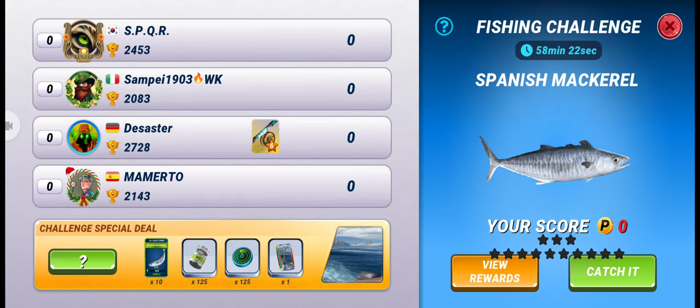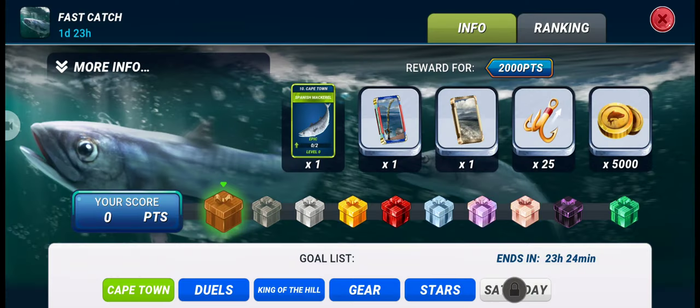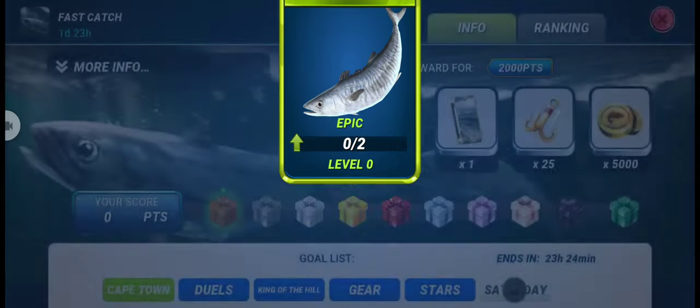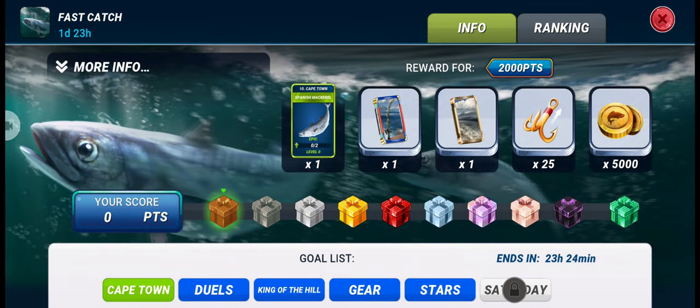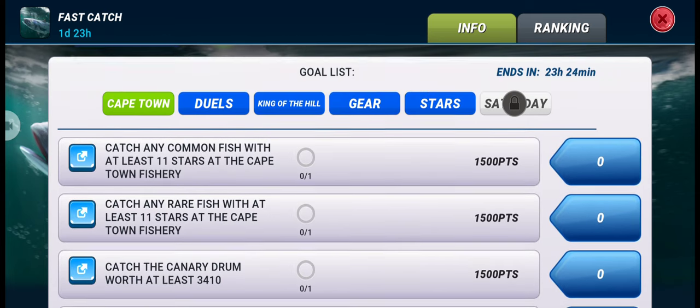The event's name is Fast Catch, and here you can see that in the very first box of this event we will get one lure of Spanish Mackerel. The easy way to get this one lure is to earn enough points.